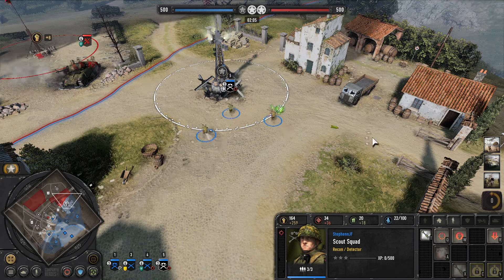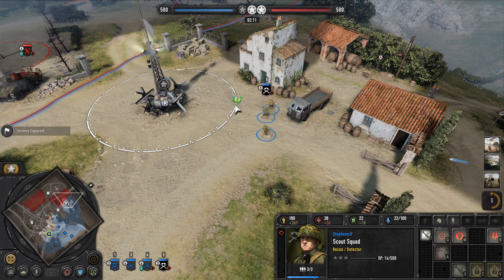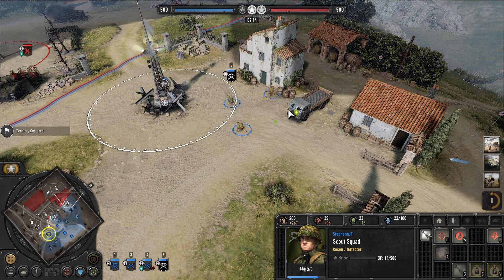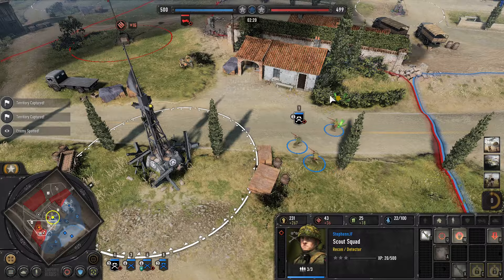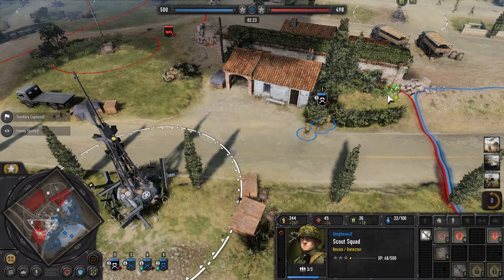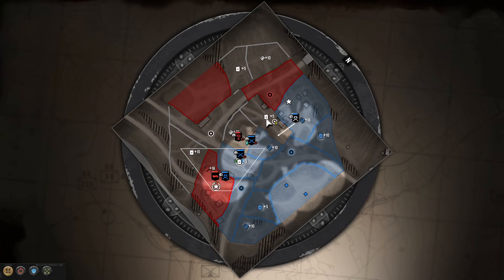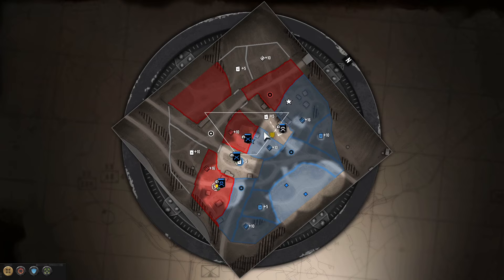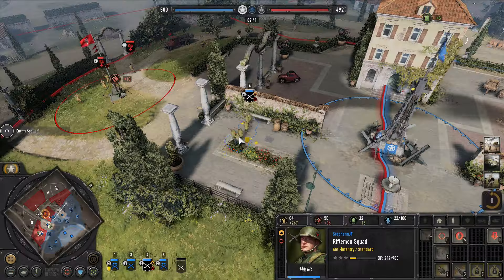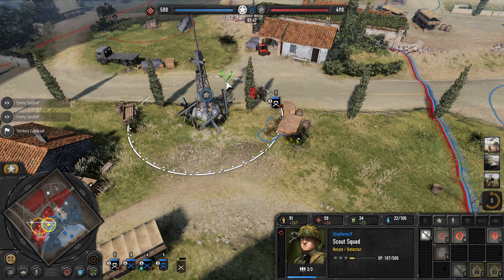I'll jump into the green cover here. I'll back out of this one - I might be able to cap that from max range. Nope, he's got a shot on me so we just back out. He does have a bike - you don't see bikes too often now. We'll just go around the corner, if he comes forward we jump on him. Like that. I think he did see me there, so I'm going to push forward here, take that green cover position, get my third rifle out, focus down that hurt squad since I do have the range advantage there.